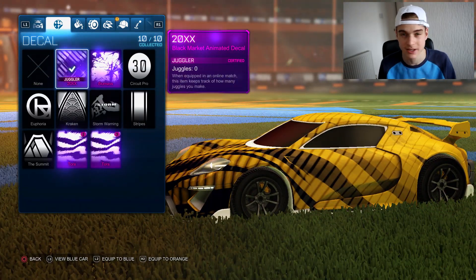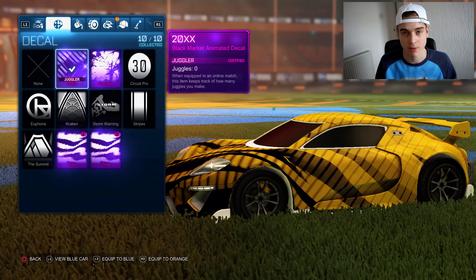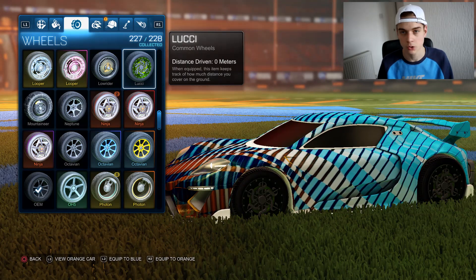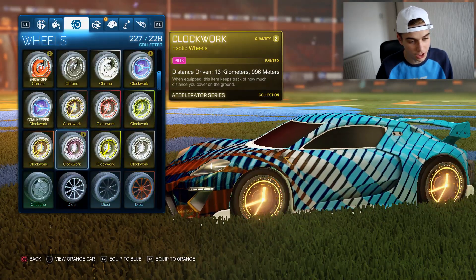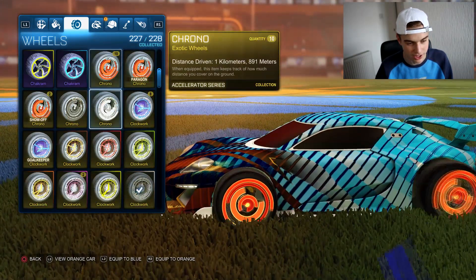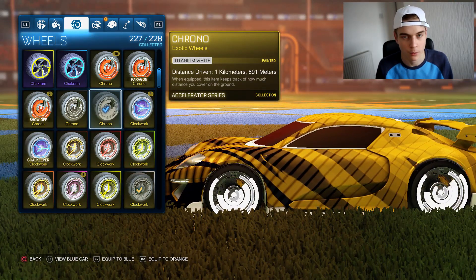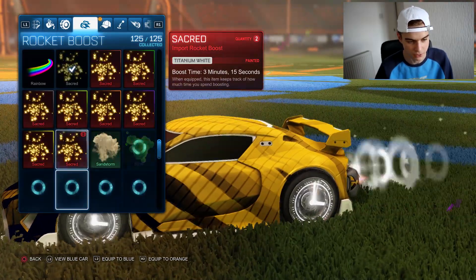We're going for 20XX in today's video because it's worth 20 keys on PS4 and is the most expensive black market decal in the game right now. We've got Taurus as well - I would have bought Heat Wave because I personally like it better than 20XX, but we'll go with that today. The accelerator crate holds two exotics: the Chronos and the Clockworks, and we've got both including crimson Clockworks. We also got some painted colours from the Pick a Pixel blind trading video, including pink and titanium white.